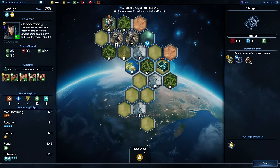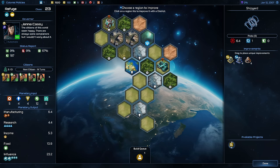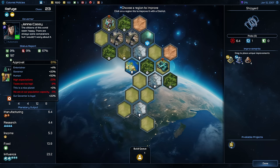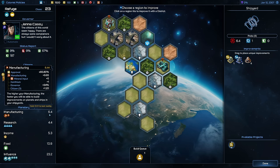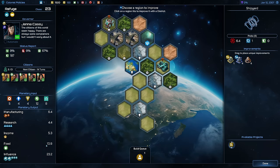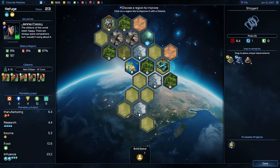Every planet has a planetary screen where we can manage it. We can see for example that we've got five pops living here right now and in 14 turns we get a new one — that's my current growth rating. Some of them are entertainers producing money for us, and some are normal pops we can work on any kind of district. We've got basic production of 6.4, some basic research, basic income, basic food production, and influence that we generate with that. Every colony generates influence we can use to increase our area of influence on the map.